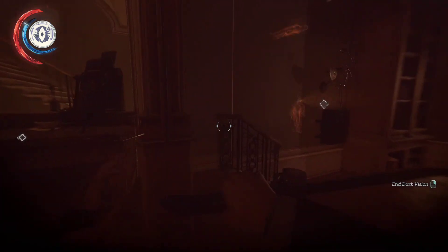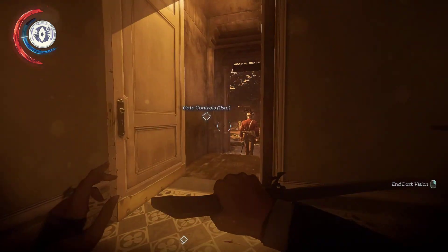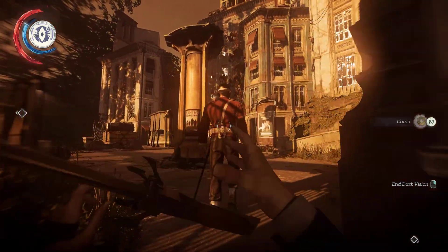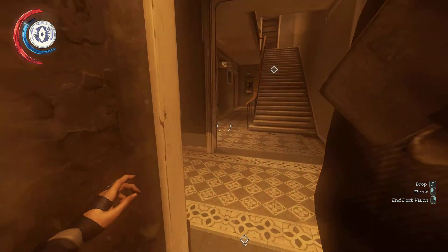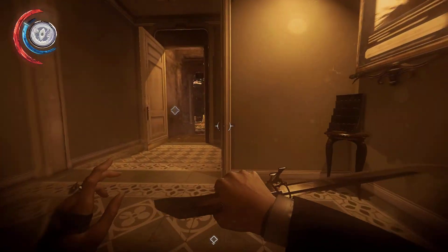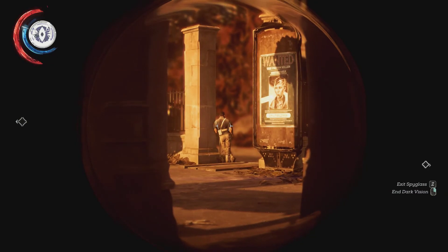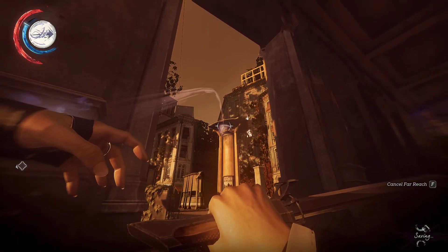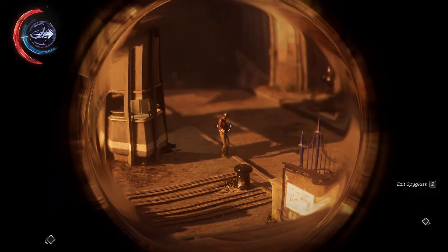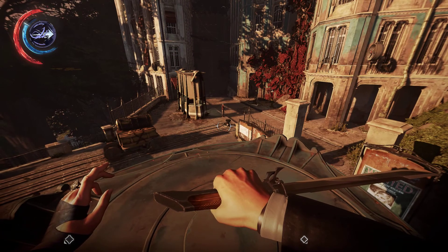Right on schedule. Nobody there. There are the gate controls — something's gotta give. There's a guard there. Who else is on the prowl? Looks like two guards. I know what to do, I know what to do. Let's go.